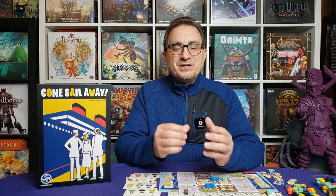In Come Sail Away, you are in charge of bringing passengers onto an ocean liner, assigning them to their rooms, and escorting them to different facilities and lounges. The heart of the game is a Mancala-type meeple placement game where you're trying to place meeples in different rooms, matching different colors and patterns for those rooms and filling them up to earn the most points.